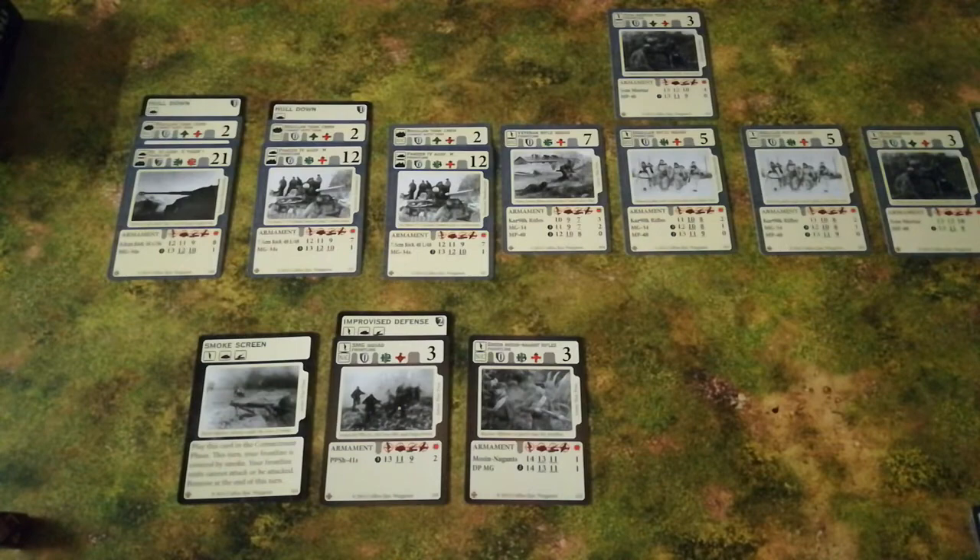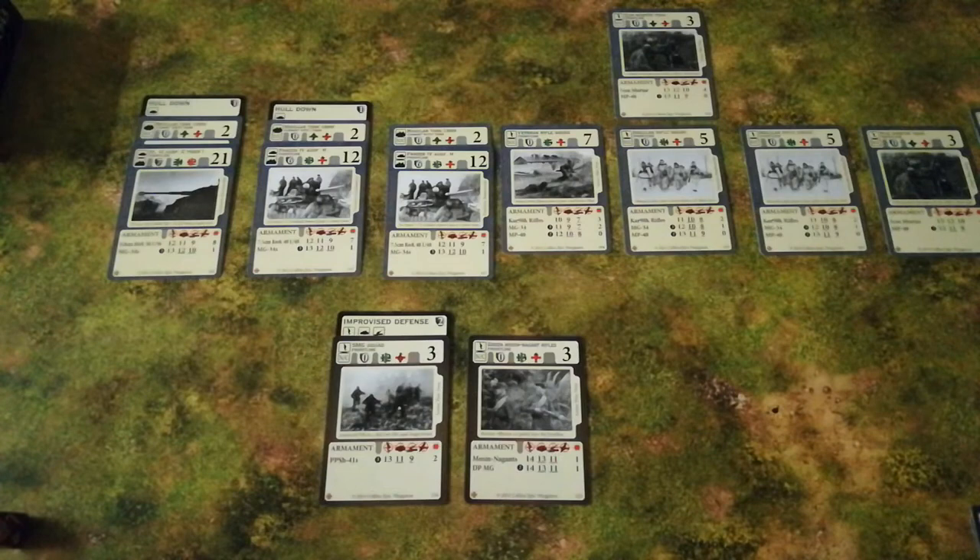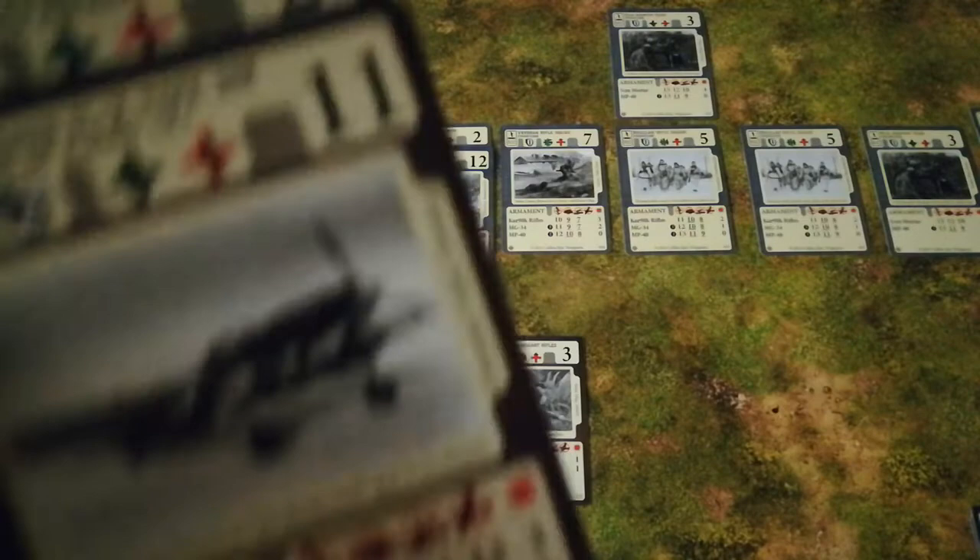And that is the end of Turn 1. The smokescreen disappears, for all the dubious good it did on Turn 1. Both sides roll initiative again. The Soviets continue to hold it, which is good for them. And so once more we go to the Commitment phase.